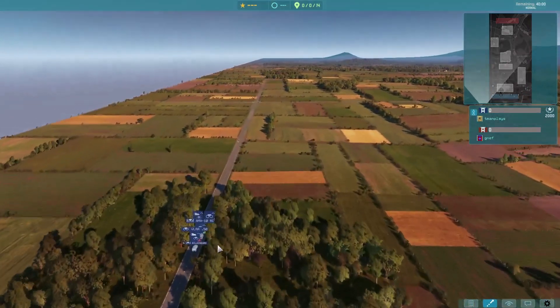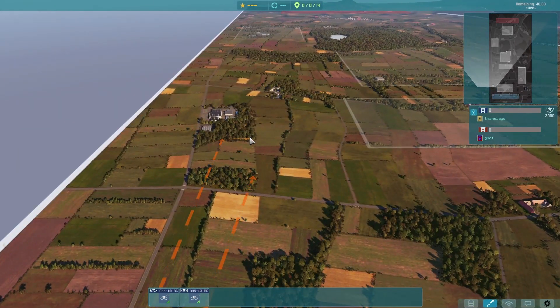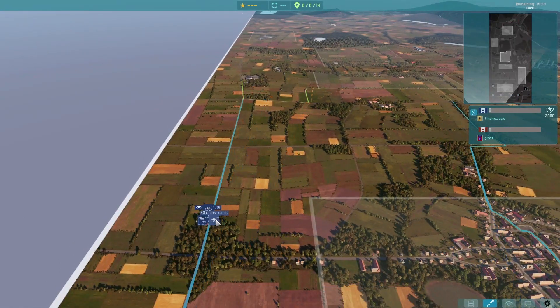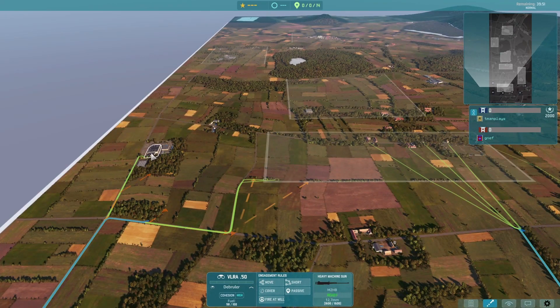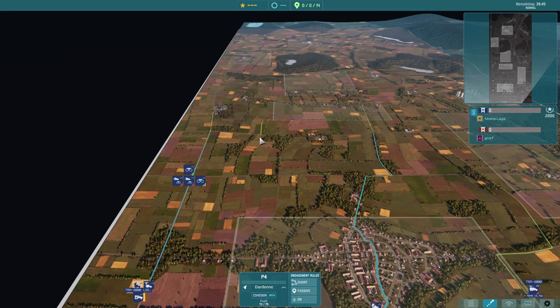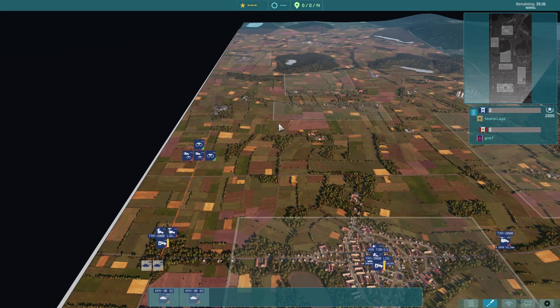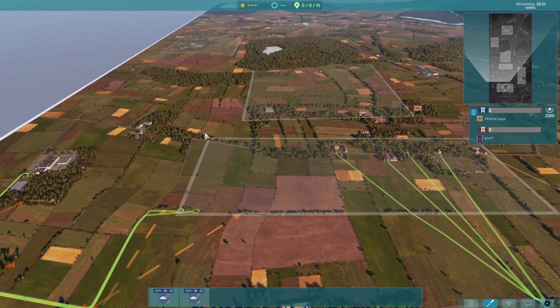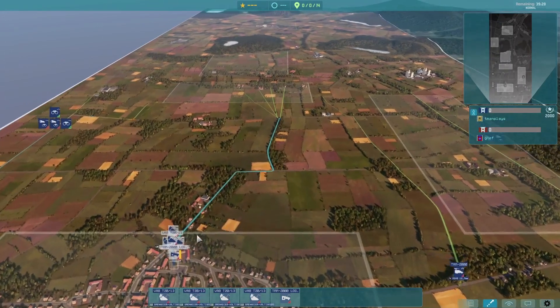Just to go over the deployment real quick: we have two AMX-10s on the left-hand side that'll just be going to these forest positions, followed up with some recon infantry, and some other recon infantry going to this little tree line. Behind that, we have a Milan 2 going to the building, a Mistral following with the recon infantry, some supply sitting back, and then two AMX-30B2s going to this area for fire support along this tree line. In the middle, we just have some infantry and a supply.